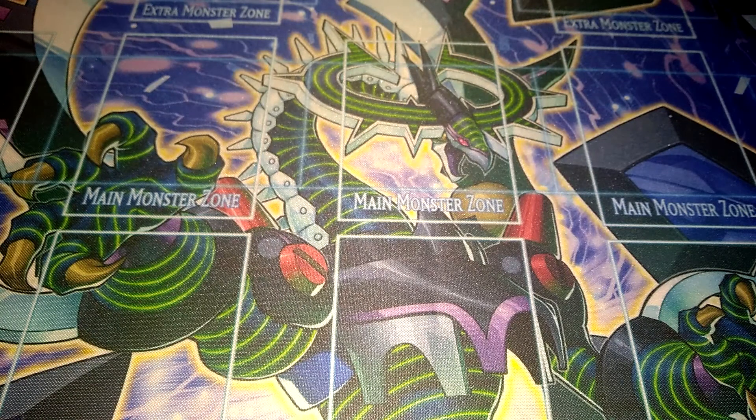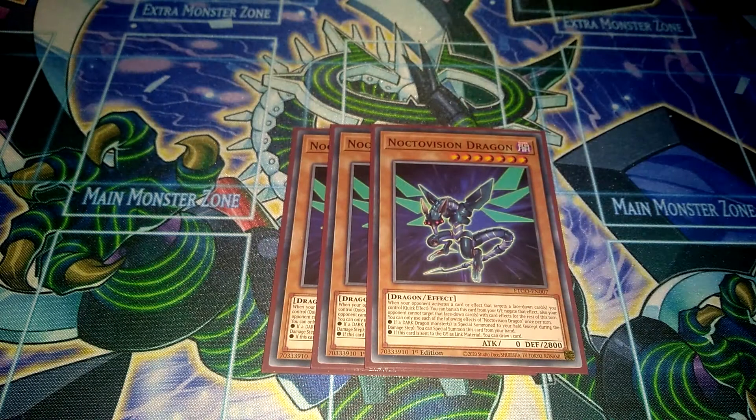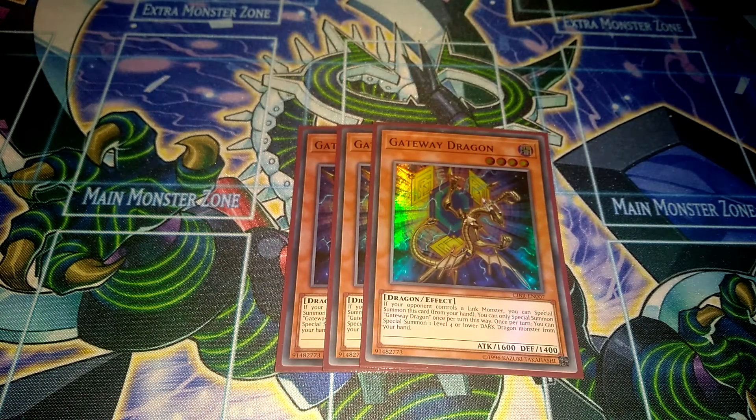Then I run Triple Noctovision Dragon, another good extender for the deck — if a Dragon monster is special summoned, you can special summon this card from the hand, and if it's sent to the graveyard as link material, you can draw one card. Its other effects aren't really relevant because you don't play any back row. And then the last ones in the main deck are Triple Gateware Dragon, which can summon any Rocket from the deck and level 4 or lower dark dragons from the hand.